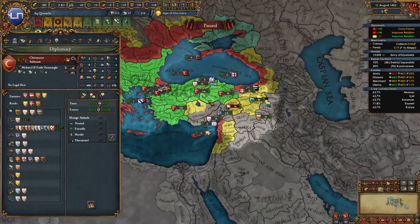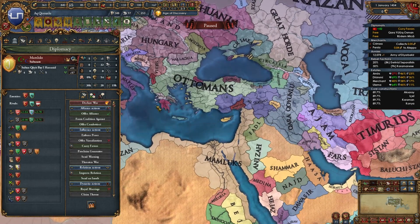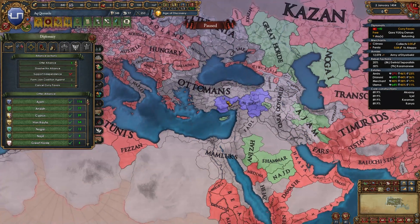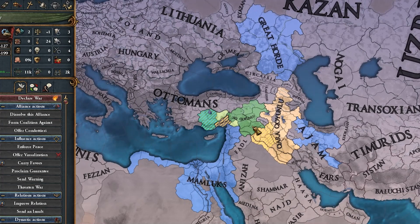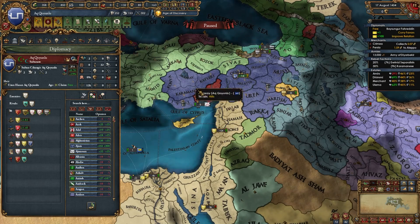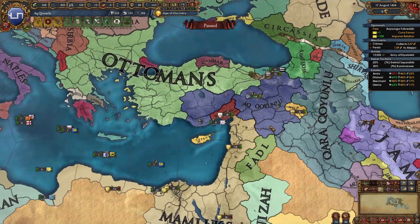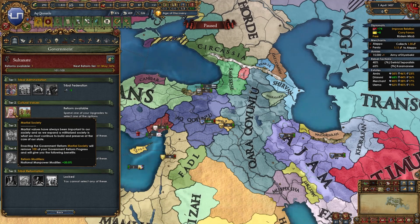I gotta ally the Mamluks now. Can I ally someone else? The Great Horde — not bad. I've been warned by the Ottomans and QQ, so I literally can't declare on anyone. Well, I can declare on QQ — warnings are only valid for nations both of you guys border. Gotta go with Marshall Society, right? I also allied Hungary, by the way. The Ottomans wiped out Byzantium, as you can see, but now they're at war with Epirus, Poland, Lithuania and Moldavia because Epirus allied Poland apparently.